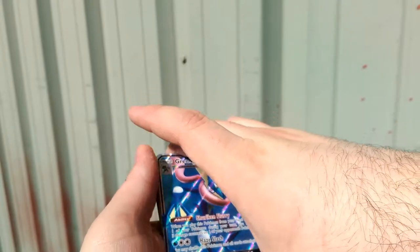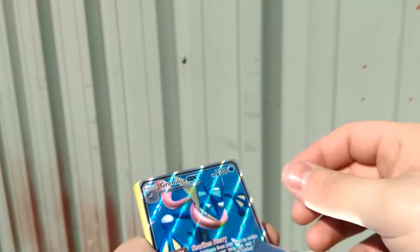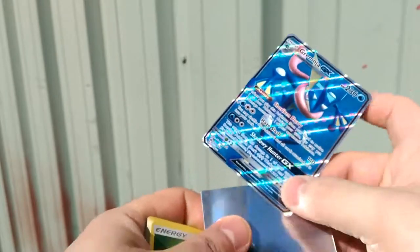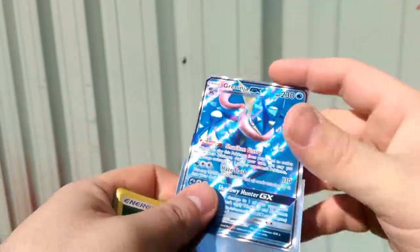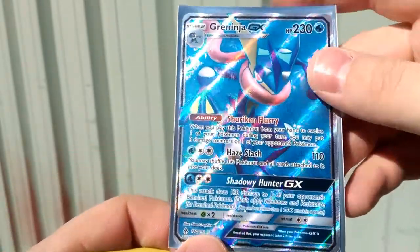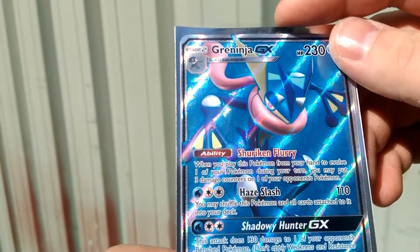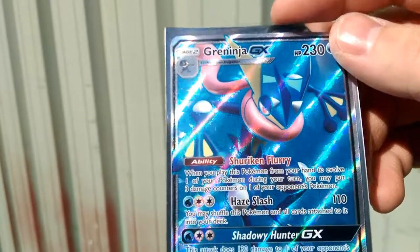So this is exciting. I think I have seen a Greninja deck rolling around online that's doing pretty well. It does pretty well with Golisopod and Zoroark, I believe. This Shuriken Fury — putting three damage counters on one of your opponent's Pokemon. When you play this from your hand and evolve one of your Pokemon during your turn, you may put three damage counters on one of your opponent's Pokemon.